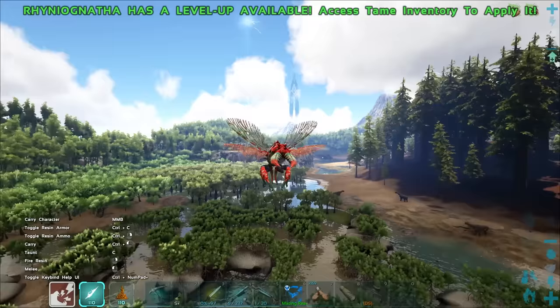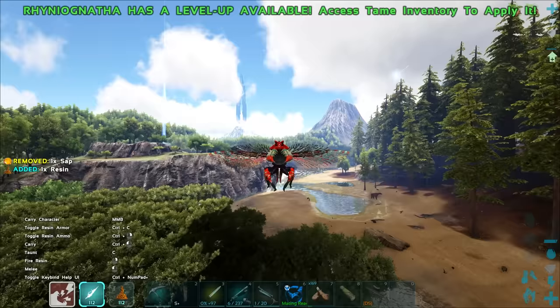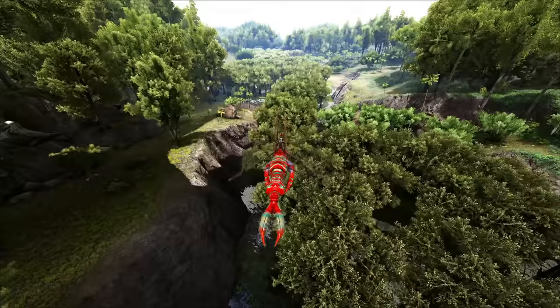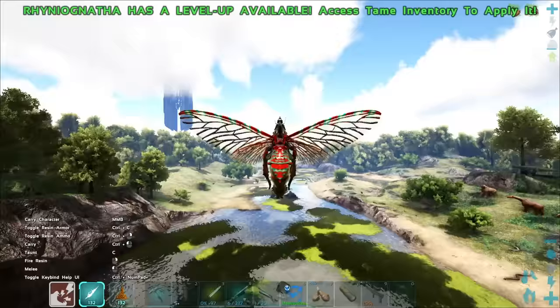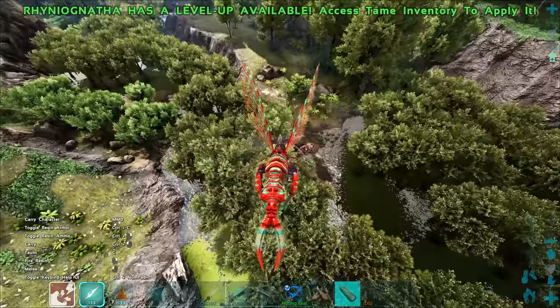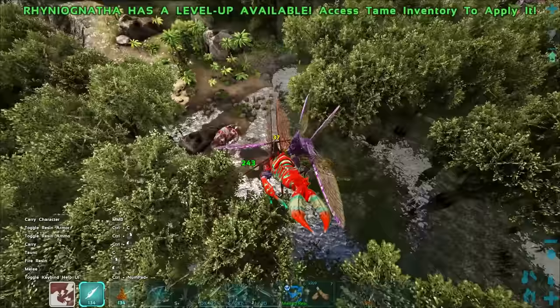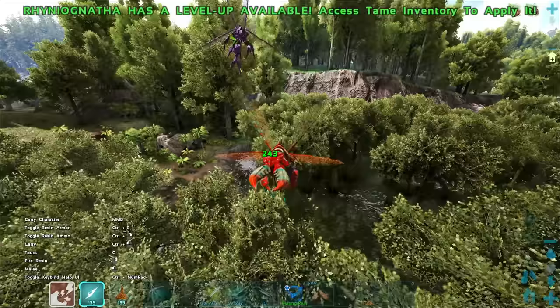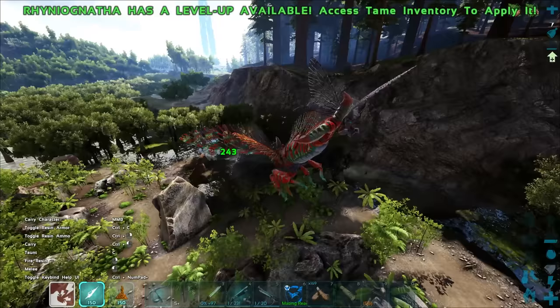Let's go find a couple. I need a low level female and then a high level female — just want to see if there's much of a difference. If you're looking for one of these guys, check out the Island and Lost Island, particularly the swamps. I've had a lot of luck on the Island. That one's male unfortunately, so let's kill it. Really good damage even though it's not a great level — the weight and everything is really good. We've got a level 90 and a 114; I'll use the 90 since it's lower.